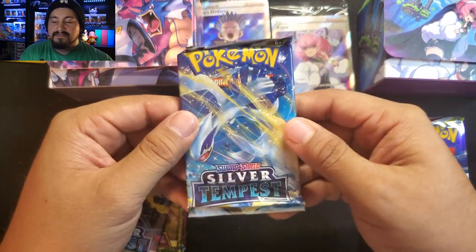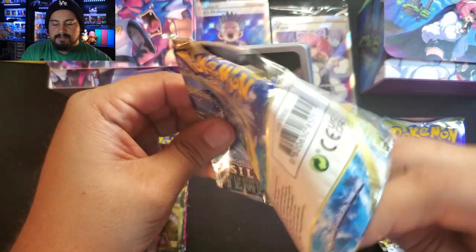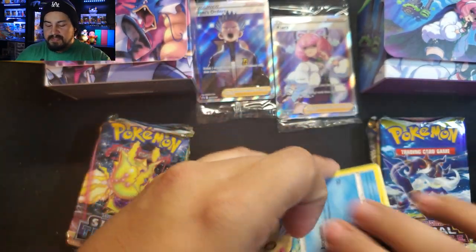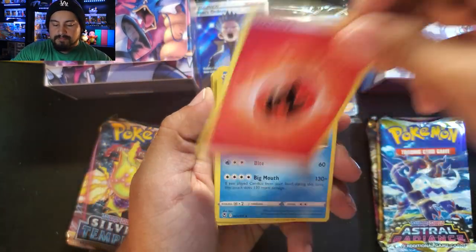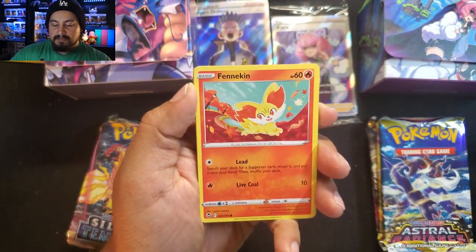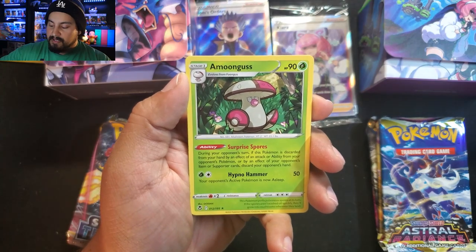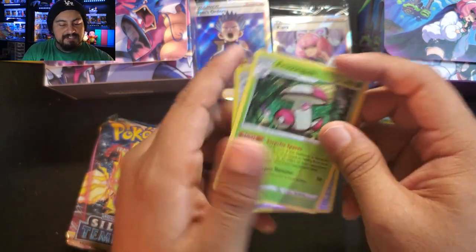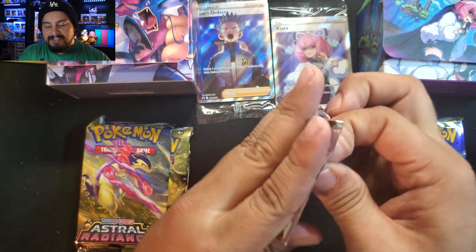Final pack of Silver Tempest on the right side. Starting with Fire energy — Glalie, Candice, Braviary, Phoebus, Spinerak, Beldum, Croagunk, Amoonguss is our rare — and a Metang reverse. No trainer gallery. They're really hard to hit in single packs, but it would be nice to hit one at least.